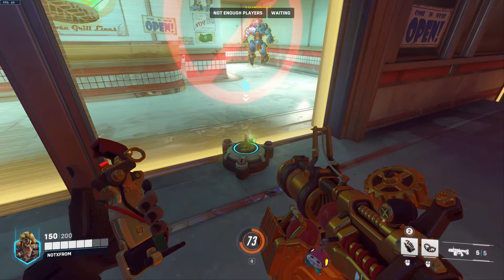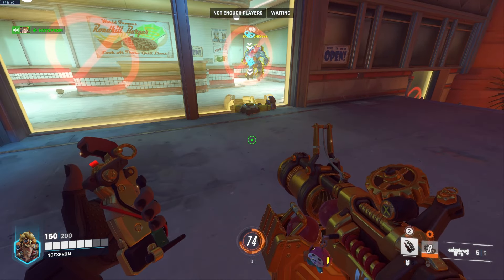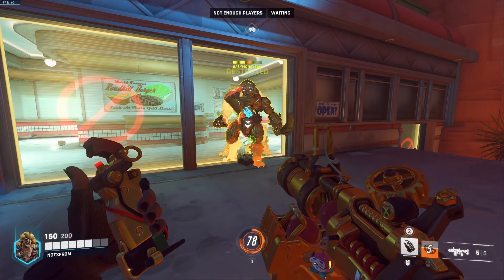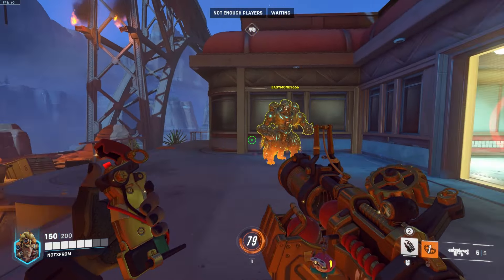There is one character that can just get out of a trap no matter what, which is Orisa. Orisa can basically step straight into the trap and then pop her Fortify, which will break the trap instantly and she can just move around like nothing ever happened.